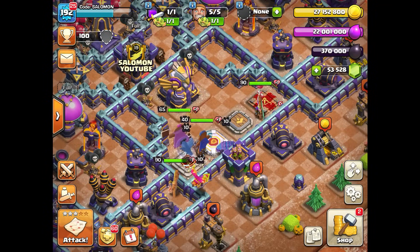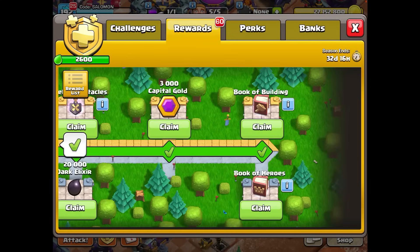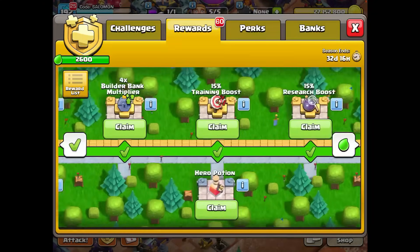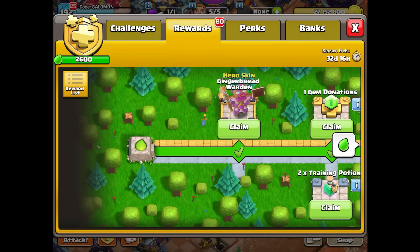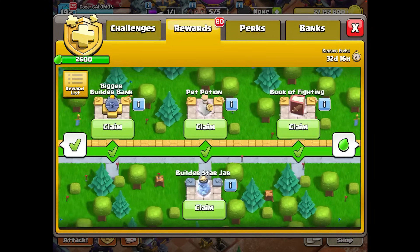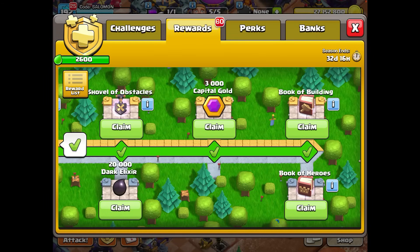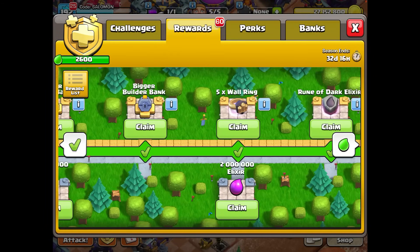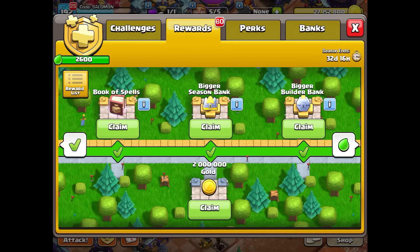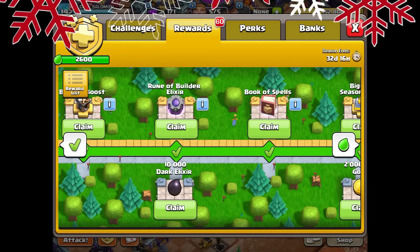The next topic is the series of gingerbread skins for all the heroes. The first skin will be available in the gold pass season, so if you purchase the gold pass, you will be able to get the gingerbread warden at the beginning of the month. The rewards for the gold pass are pretty interesting — two books of heroes. Town Hall 16 is coming soon, which means we will have to upgrade our heroes pretty fast, and with the book of heroes and the gold pass you can do it even quicker.